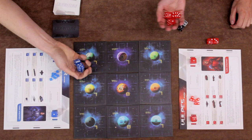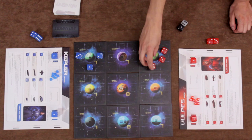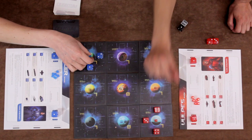Each player rolls the remaining three dice and may re-roll once. Starting with the player with the lowest die total, everyone places one of their quantum cubes on one of the map's starting planets, and then places their three dice in the orbital positions orthogonally adjacent to that planet. Each player's remaining cubes go on their command sheet, and the top three cards of each deck are laid face up on the table.